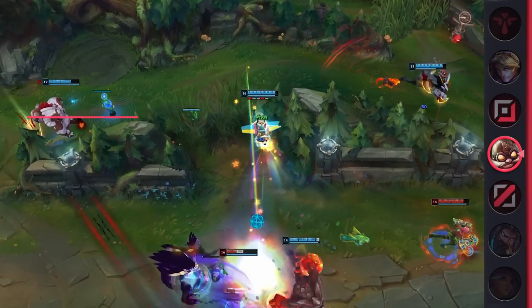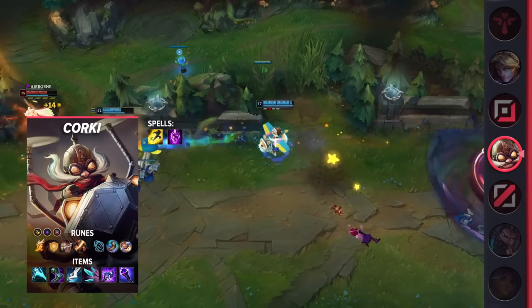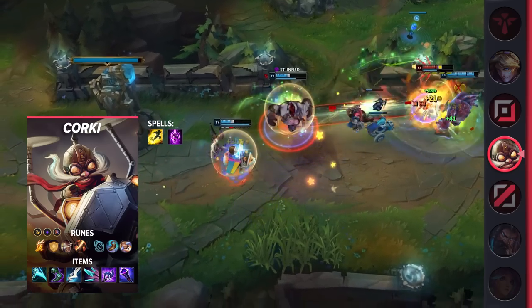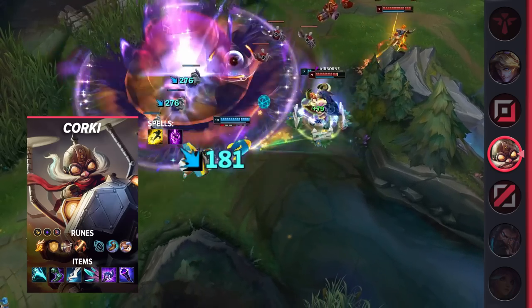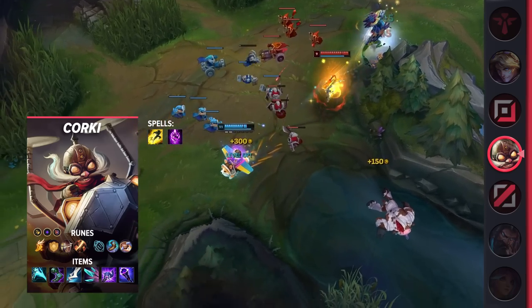Moving onto his build, be sure to take Flash and Teleport as your summoner spells. For your runes, you'll be taking Fleet Footwork, Overheal, Alacrity, Cutdown, Magical Footwear, and Biscuit Delivery. These runes will keep you safe early on so that you can scale into a late game monster. Taking a look at your items, you'll be building Essence Reaver, Sorcerer's Shoes, Manamune, Navori Quickblades, Luden's Tempest, and Void Staff.